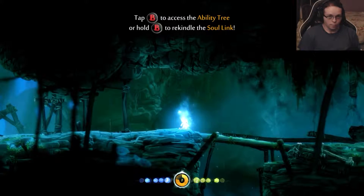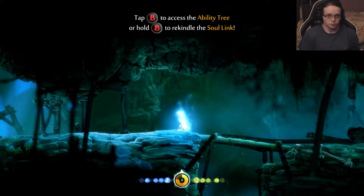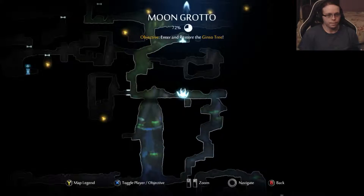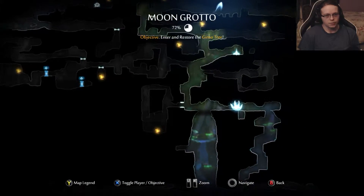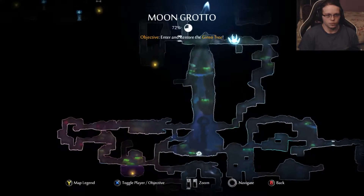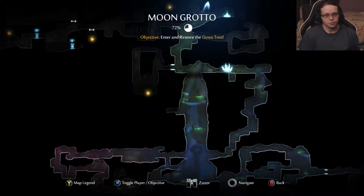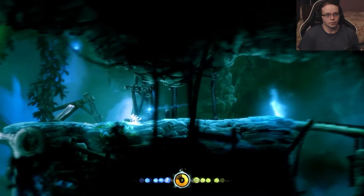Hello everyone, welcome back to Let's Play Ori in the Blind Forest. I'm Spectral Star. Okay, so we need to go left today. I need to get these little yellow orbs if we can. I don't remember if we couldn't, but there's something down there too that I would like to go inspect — but who knows if we can get down there like we are.